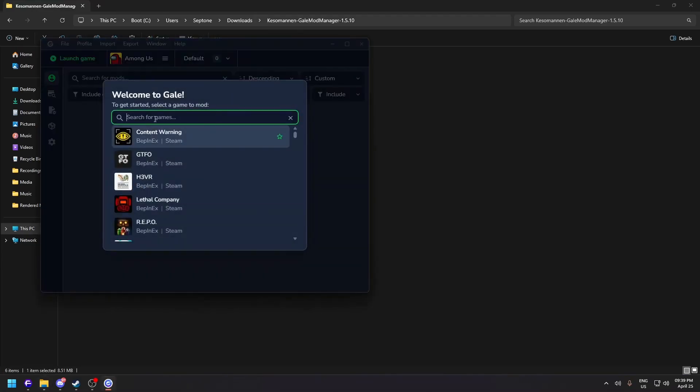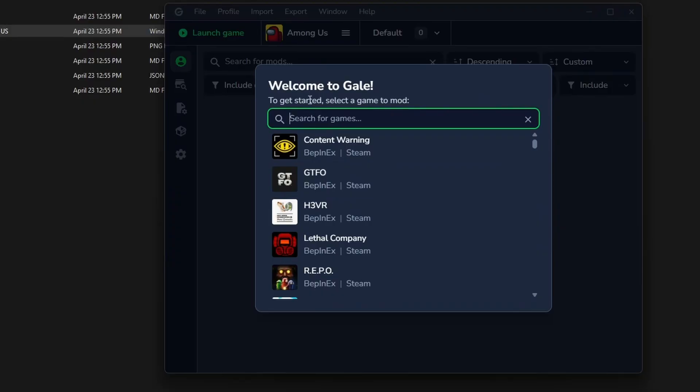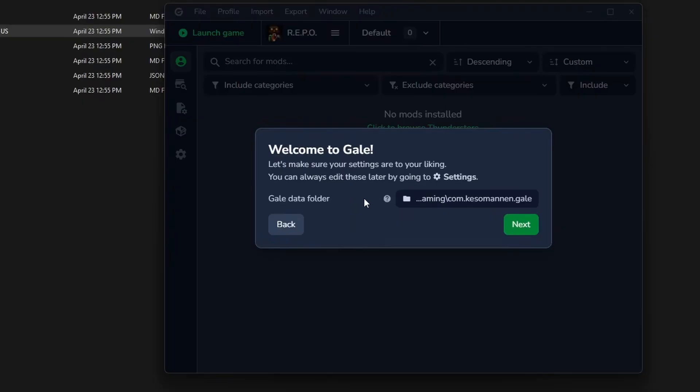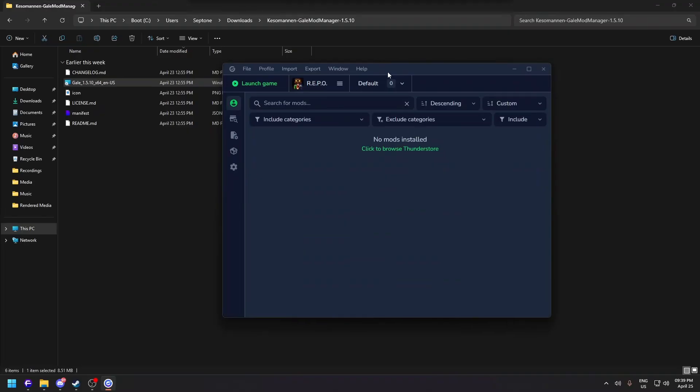After you click Finish, Gale Mod Manager will open. You'll be prompted with a welcome screen — scroll down and find your game. For this example we're going to use REPO. Click REPO, then click Next, and then close the welcome prompt and maximize the window.